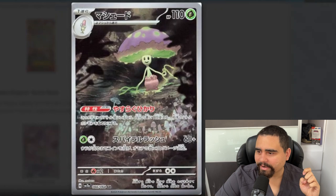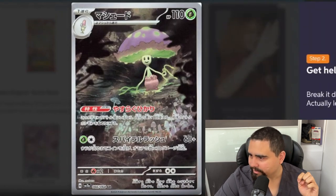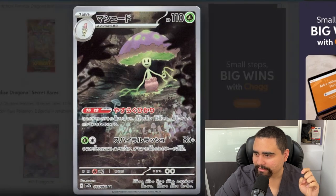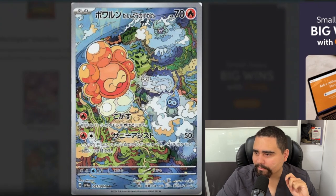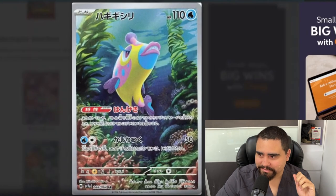We got Shiinotic with an ability — it's looking quite terrifying. That's an interesting look for a Shiinotic, but it looks good. Next is Castform — a mid Pokémon, but the artwork is kind of cool. I vibe with it.